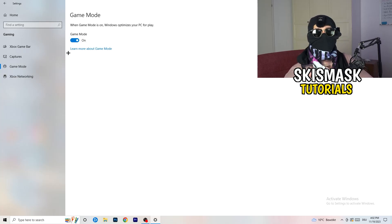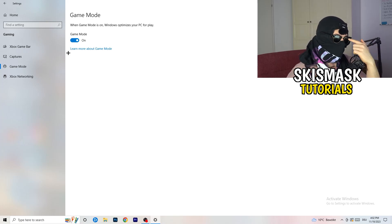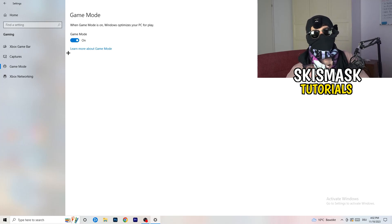Next, go to Game Mode on the left-hand side. This one you'll need to check for yourself — on my PC it works better with Game Mode on, but on some PCs it won't. Turn it on, check performance, then turn it off and check again. Stick with whichever option works better for your setup.